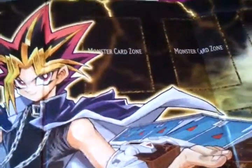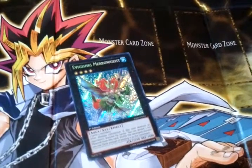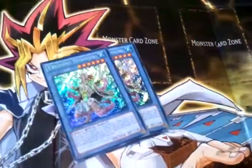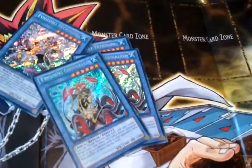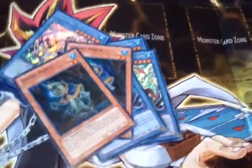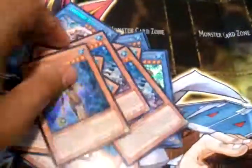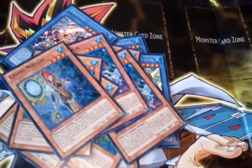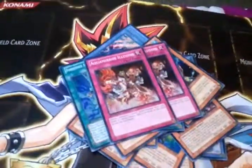I got some Gishki stuff. An Eva, a Miro, 2 Tetras, 2 Gishki Krakens, 2 Visions, which are honestly my favorite card. 1 Reliever, 2 Amelias, a playset of Noelia, a playset of Mirror, and then 2 Forbidden Arts and 2 Aqua Mirror Illusions.